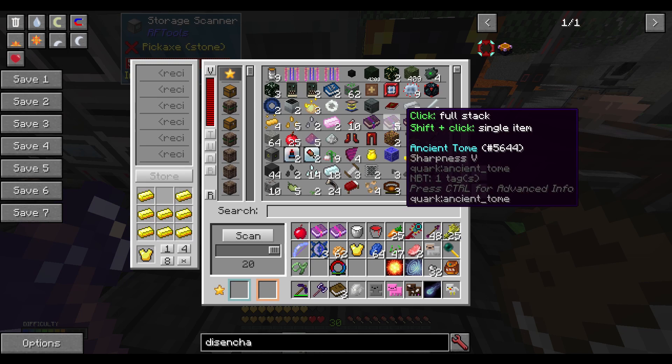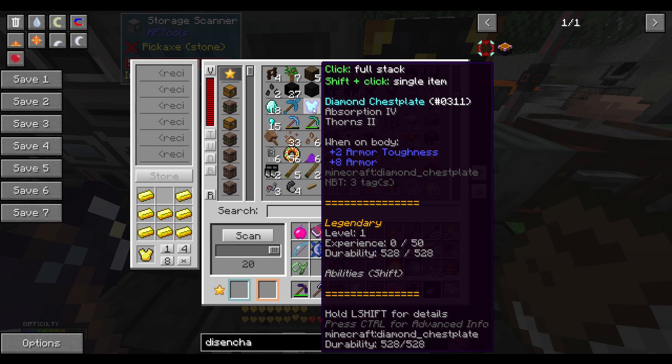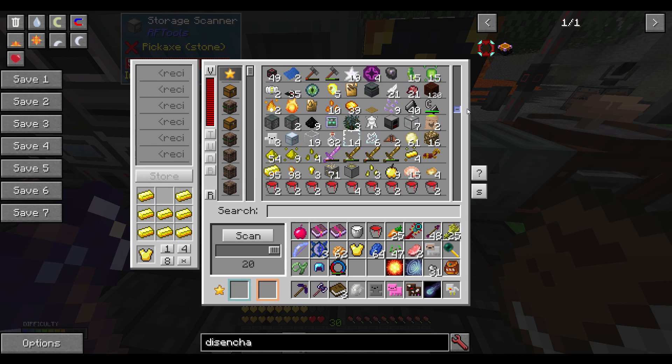Sharpness 5 tomes, we've got a bunch. Looting 3. I'm just looking for some enchants on any kind of armor that we already have. Protection 3, Absorption 4, Thorns 2 — that's all great. But Magic Resistance 4 — that sounds kind of cool, maybe I'll try that. Let's see if we have any other armors in here worth stealing the enchants off of.